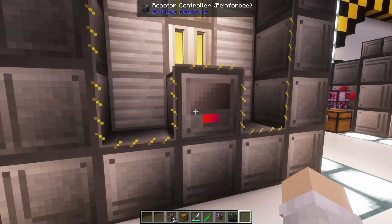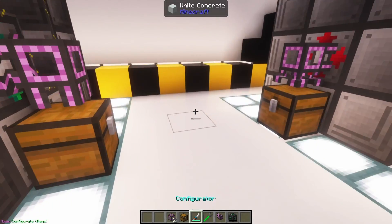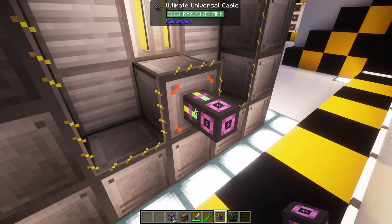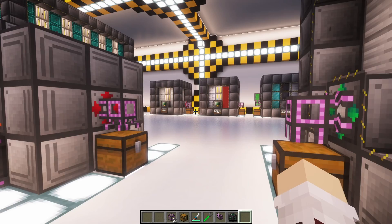Now we can turn on the reactor from the controller, and as you can see, we are producing power. To access this power, we will need to pipe out of our active Forge Energy Power Tap into whatever object we would like to receive power. In this case, we will be piping into an energy cube. That is the basics to building a reactor.